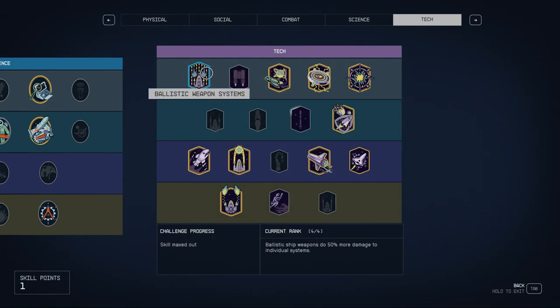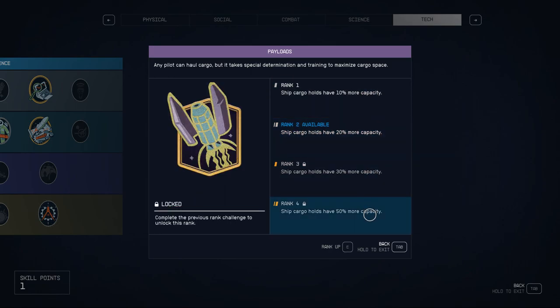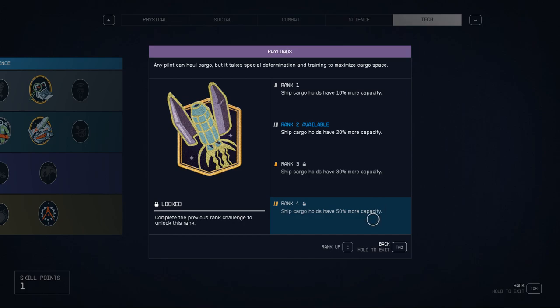Back to skills — we talked about Ballistics and Security. I put a point into Payloads. If you have a floating base, which is what a space ace would probably have, this is good so you can store all your resources in cargo space. But if you played the way I did — only picking up upgrades to gear — you don't really need a large cargo hold. I had about 1,600 and that was enough for the entire game.